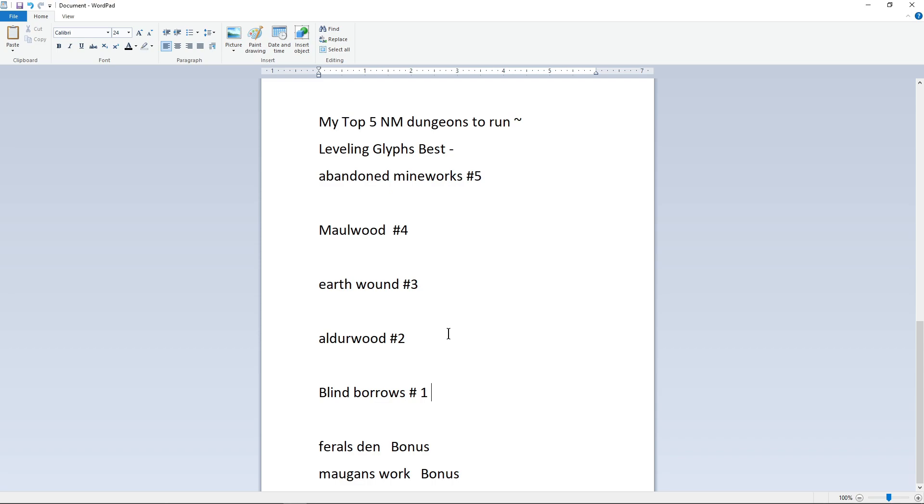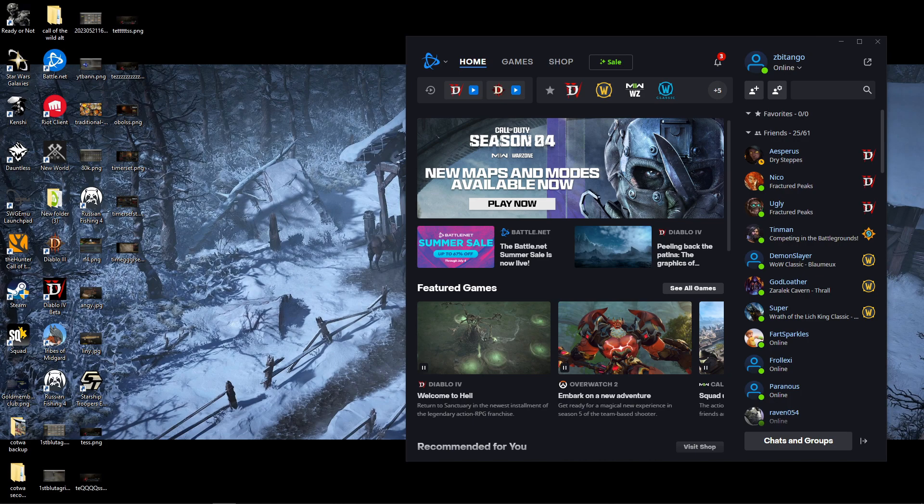If you're already level 100 and just farming for gear, or if you're trying to push higher tiers, Blind Burrows is the map I'd push. All the other maps have ranged mobs — Mine Works has ranged mobs, Maulwood has the little thorn guys that can really mess you up, and so do Earthen Wound and Alderwood. So for pushing, Blind Burrows is 100% the map. That's pretty much the guide for today — hopefully that helps, and I'll catch you guys in the next video.